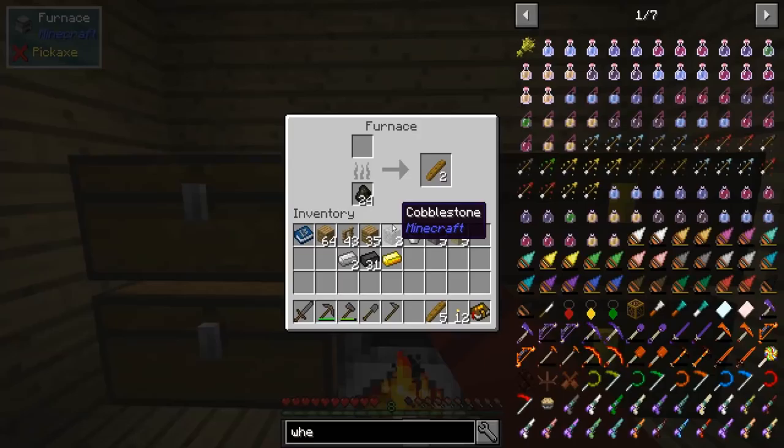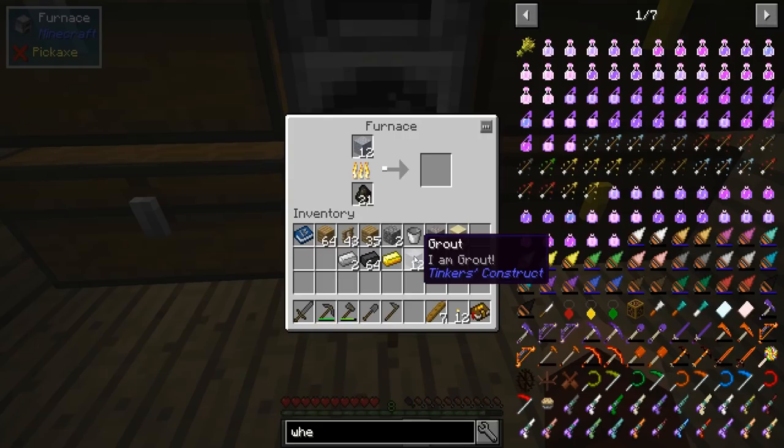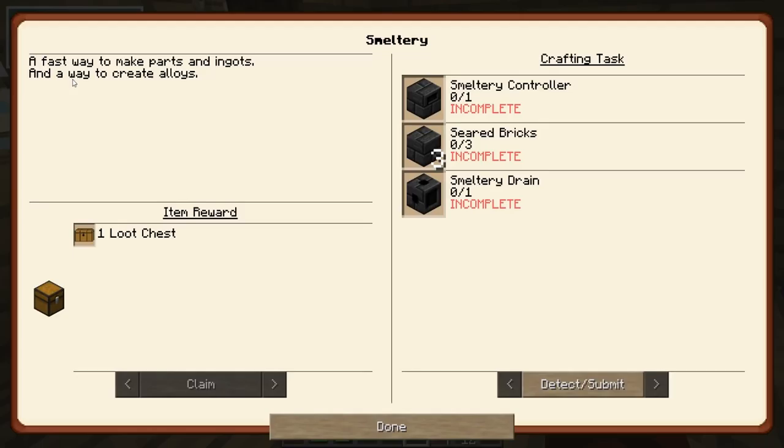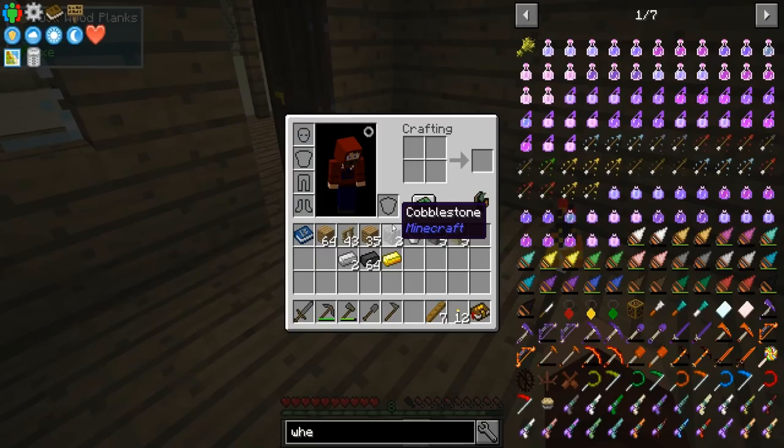Hey guys, welcome back. We are back in Foregone in our wild west town, picking up where we left off. So last time we made this melter thing — it really is just an extra step to using a furnace, to be honest. And we learned about baguettes — we're baguette guys now. Nice.